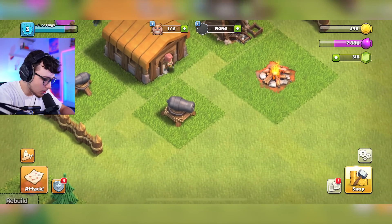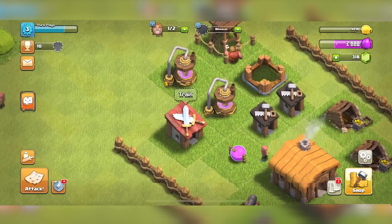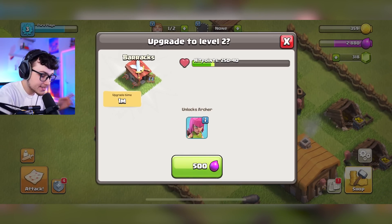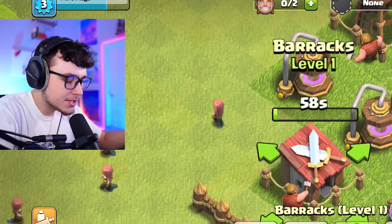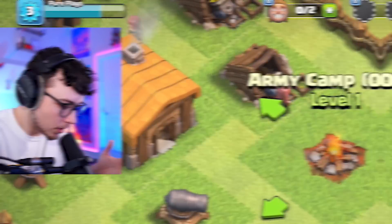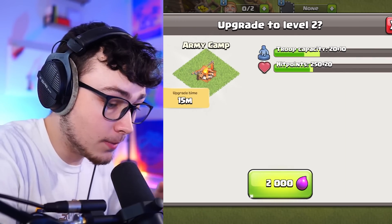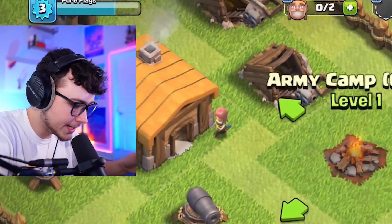Our cannon just finished upgrading, which is fire. We still have 12 minutes on the archer tower. If we upgrade the barracks we'll be able to attack with barbarians and also have the choice of archers — it only takes a minute so we might as well do it to give us more variety in our attacks. Our army camp is where troops are stored. Right now we can carry 20 barbarians, but if we upgrade it we can carry 30, making our attacks a lot better.